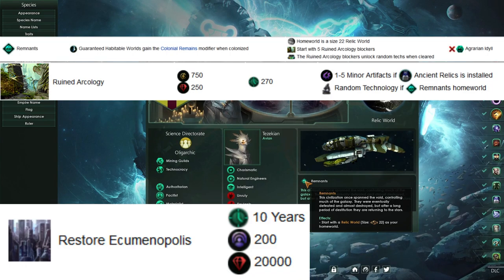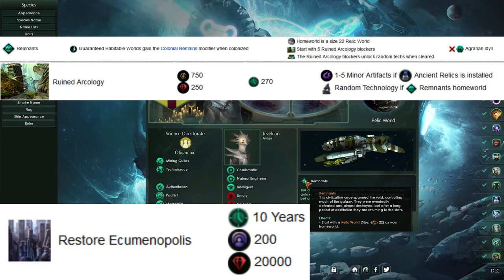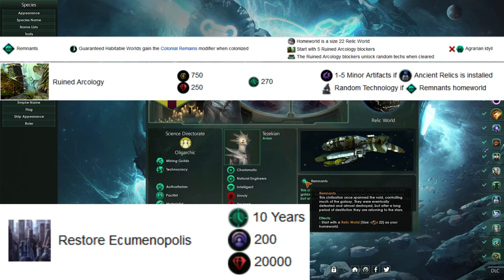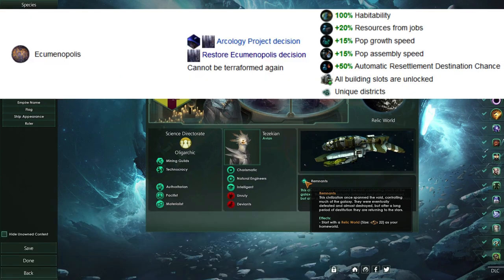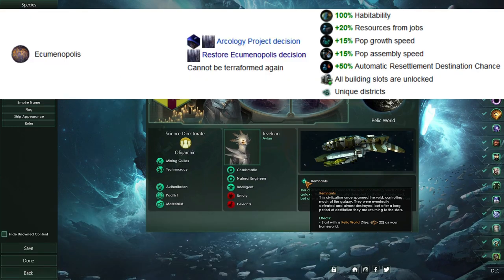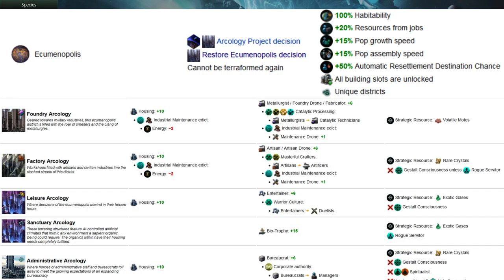The Remnants origin will start us with a relic world, size 22, as our home world, and we have the option within the decisions to restore it to an eco-humanopolis. To do this, we need to clear all the blockers, have 20,000 minerals, 200 influence, and spend 10 years actually restoring it. Once we do, we get the eco-humanopolis, which gives huge benefits to our job output as well as pop growth speed. Having access to that and its unique districts can be an immense bonus, especially if you're able to get it as early as we're trying to do with this build.